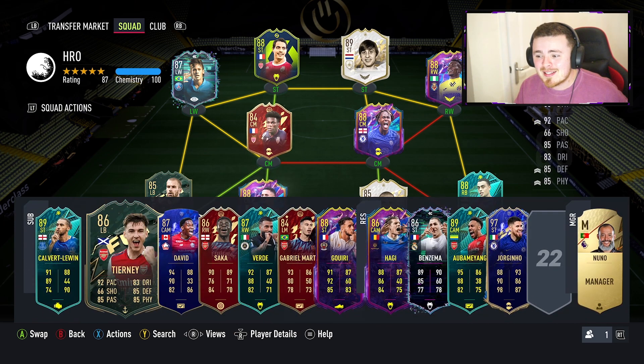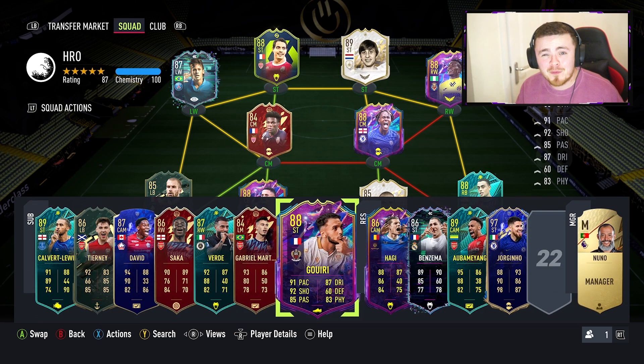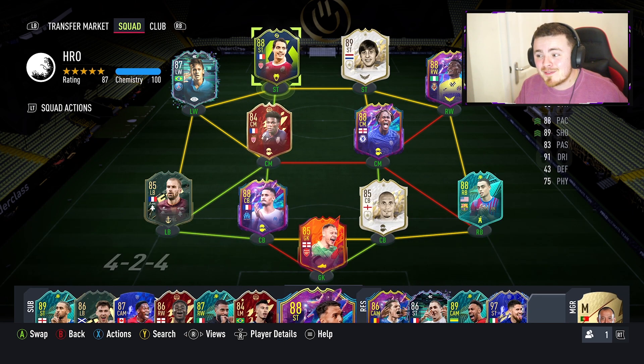Untradable cards in your club can be put into those SBCs so it's not too bad. Because if you can get cards like Gori here essentially for free, all you've got to do is invest a bit of time into friendlies. The card's fantastic — in front of goal he feels ridiculously lethal. Right foot, left foot, green timed finishes. Even if you don't, they're probably going to find the back of the net.